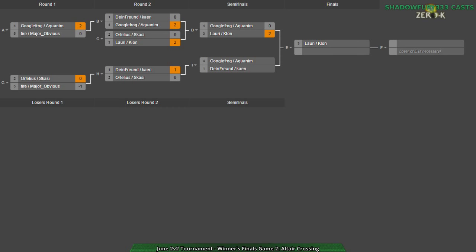That's why it's a double elimination tournament, because there is a possibility. Dying Throne and Cain — if they've learned something from the last time they fought against Google Frog and Aquanim, then they might be able to pull it off. And hey, they still got third place at least. My prediction is still true. They got third place.